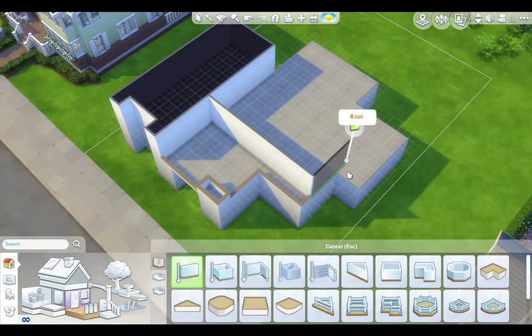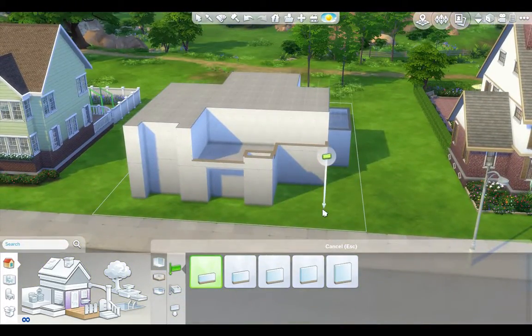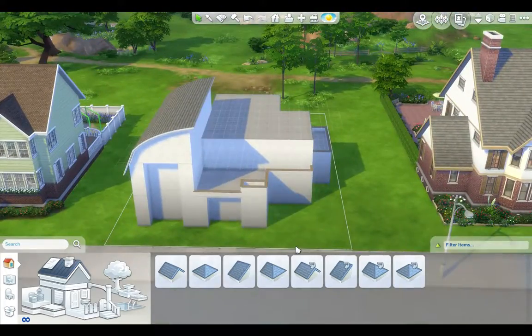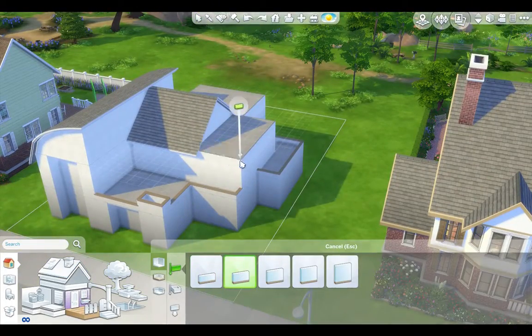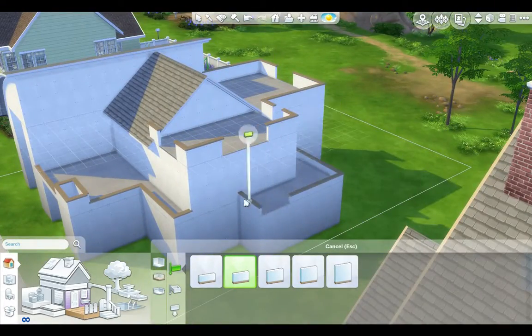The thing with modern houses is you can make them look really different, and sometimes the other ones end up looking a bit similar. With this one I used some cool roofs because I thought why not, something a bit different. I haven't done that before in Newcrest. Yeah, I like how this house looks — it's very different to a lot of my other builds.